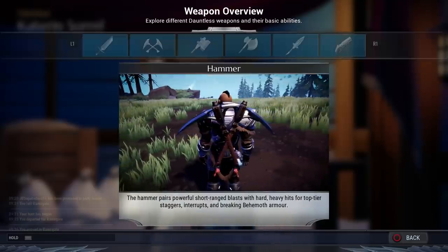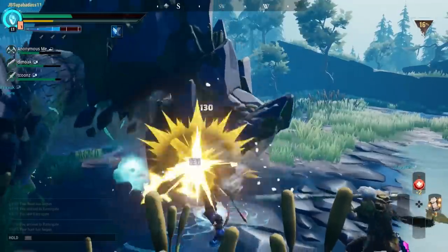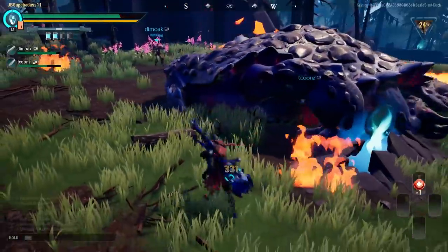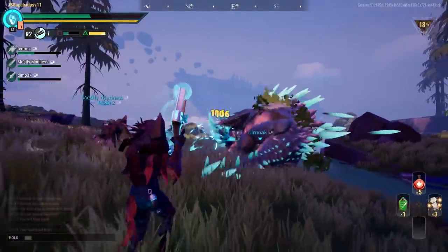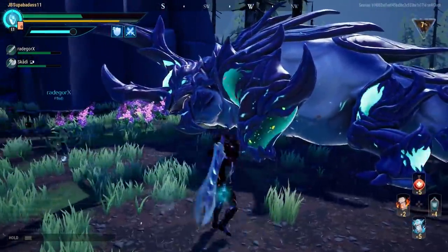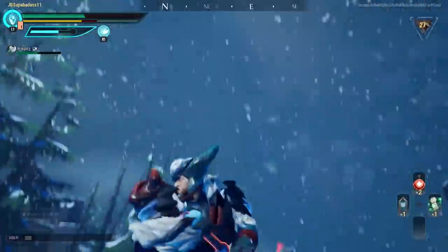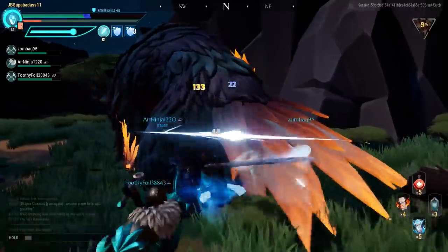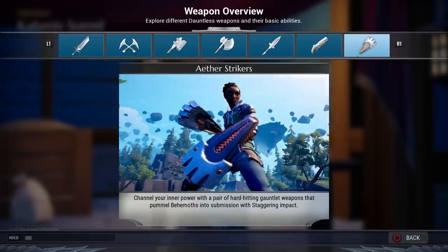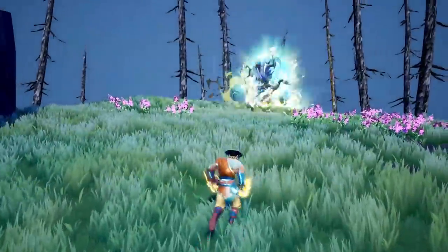At the time of this video, there are currently six different weapon types to pick from: the axe — high damage at the cost of speed; chain blades — basically full Kratos monkey mode; war pikes — fast, pokey, low-damage boys that leave foes looking like Swiss cheese; hammers — really cool jet-powered sledges for knocking behemoths on their butts; repeaters — pew-pew guns; and my preferred weapon, the sword — the perfect middle between speed and damage. All weapons get their own special moves you can swap out. Dauntless also just released a new weapon type called Aether Strikers, which are essentially little wolverine claws that let you get up close and personal.